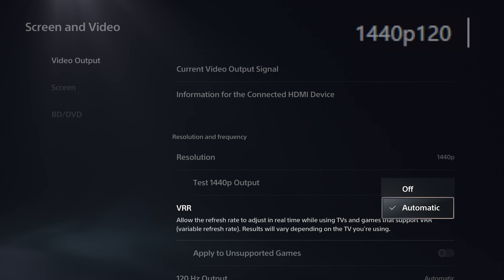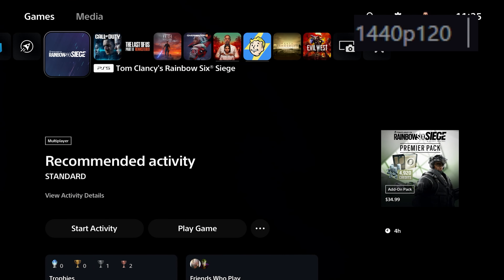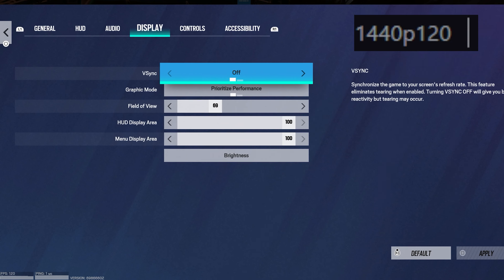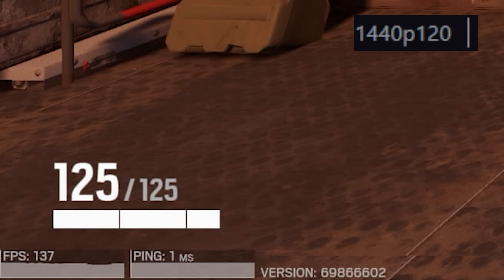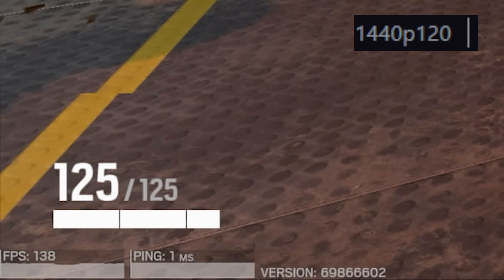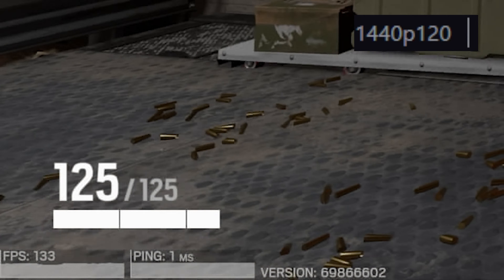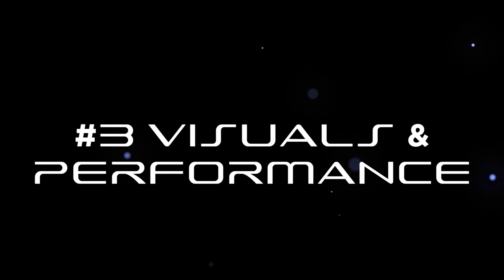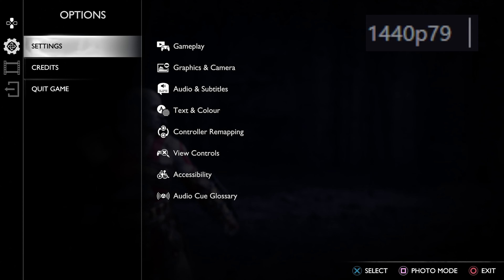In other scenarios you might be able to go over 120 FPS or 60 FPS if the game supports a VSync option. For example, in Rainbow 6 Siege, by turning VSync off you can get more frames — even though PS5 only supports 120Hz, the game becomes more responsive and controller input lag reduces significantly.